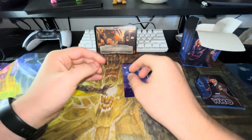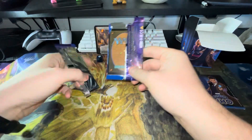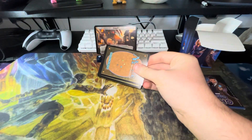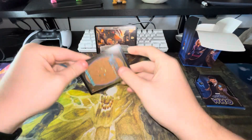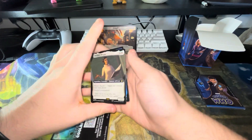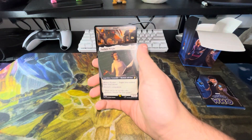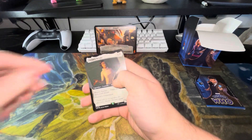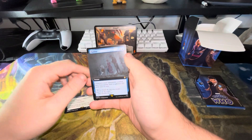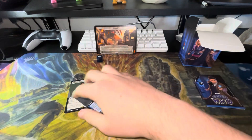Let's open the Doctor Who collector booster two-card pack. I'm not even sure what I want from this set if I'm being honest — I didn't really look at many of the cards. I'd like that dinosaur card though. So we have Barbara Wright, Historic Teacher — she's got Read Ahead, Doctor's Companion — and we have Flat Line: creatures your opponent controls have base power and toughness zero slash one. That actually seems like a pretty good card.